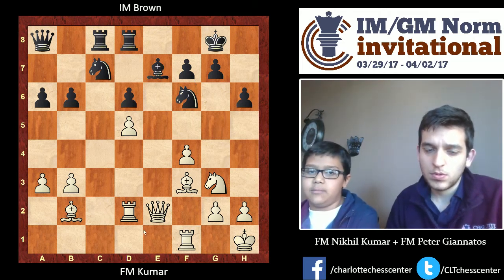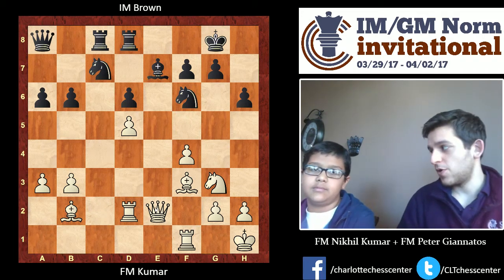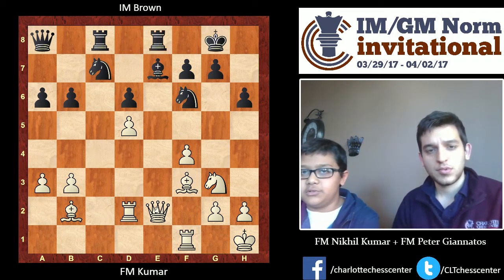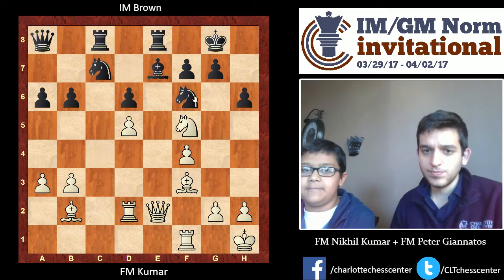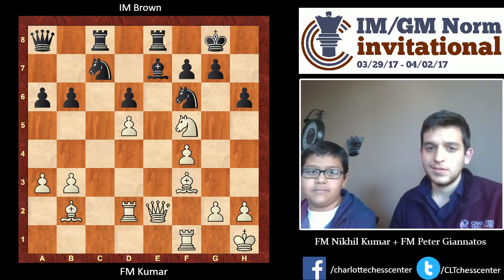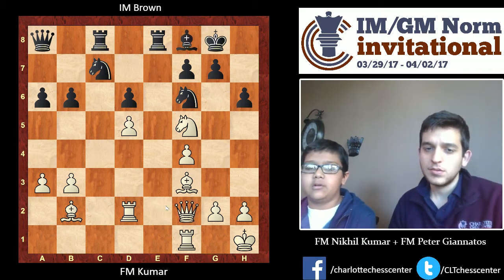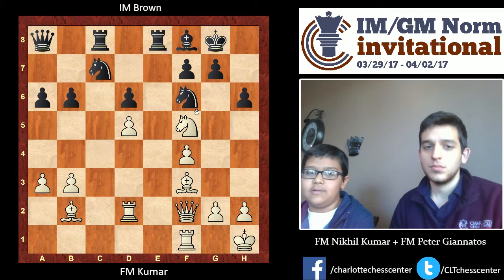My Bishop is pointing towards the King, and so are all my pieces. Now I have the F5 square for my Knight on G3, which I didn't have before. He's forced to defend the Bishop, and then the Knight comes to F5. It looks a little dangerous with the Rook on the same file as the Queen, but he doesn't have any idea with his Bishop. So it's Bishop F8, and then Queen F2 hits the B6 pawn. I'm also threatening Knight takes H6 followed by Bishop takes F6, so I think he's already lost by now.